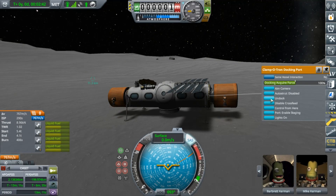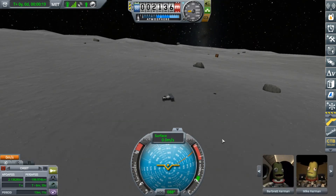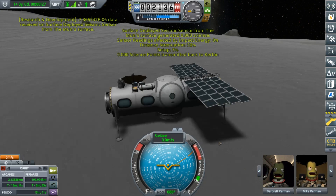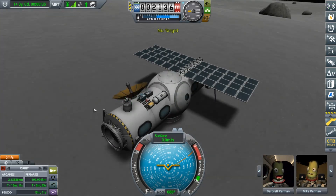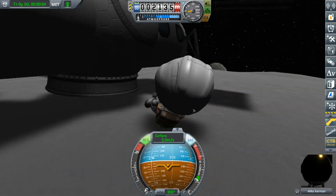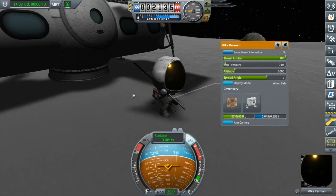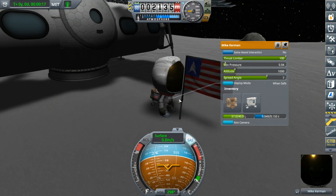So we've landed. I have to throttle up slightly and detach the engine pods, which go spinning off. Also, if you want to make this cheaper, you could use the cheaper Soviet command pods.